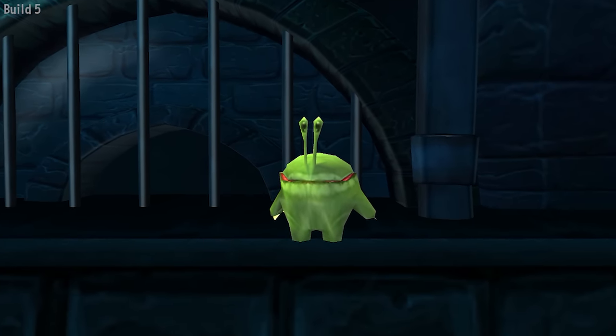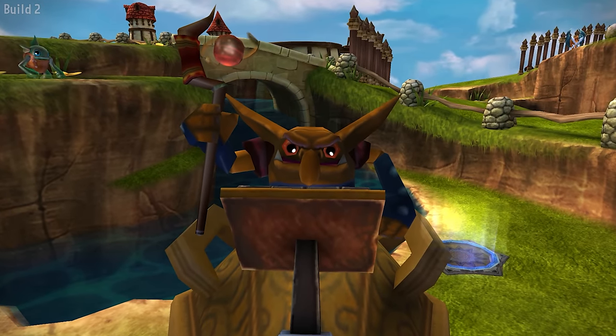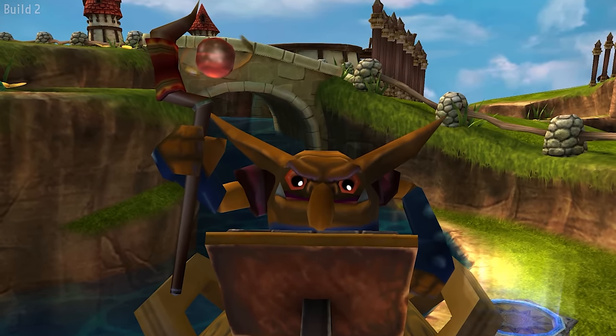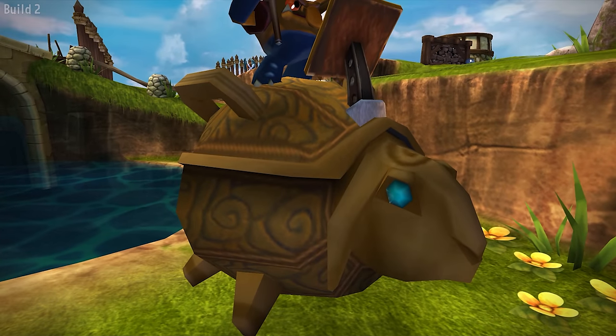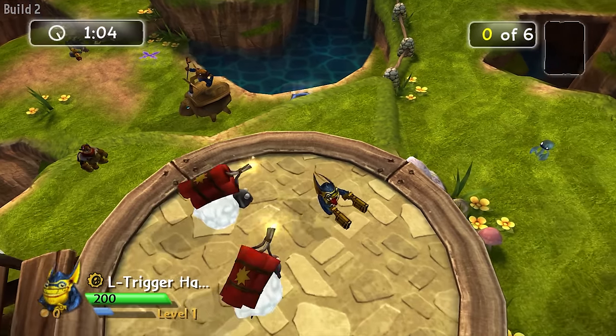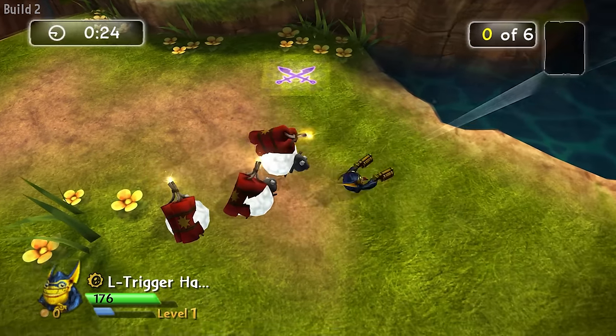Last but certainly not least — Sheep Mage! The Sheep Mage might have originally been planned as a basic enemy. They never had a model made for this game, so they just use a Mace Major. They stand on the Enigma pig from SSA, spawning sheep with dynamite attached when you get close. The sheep themselves are basically Fuego Chompies, but nothing can kill them except the dynamite on their backs.